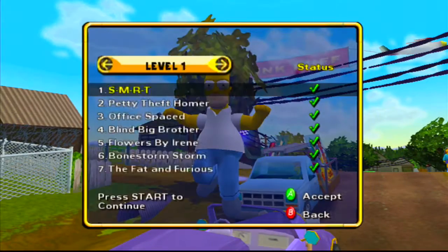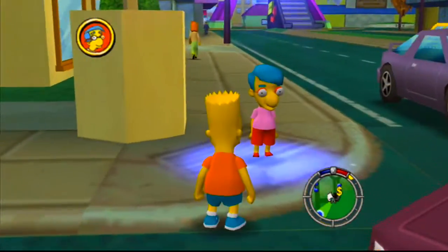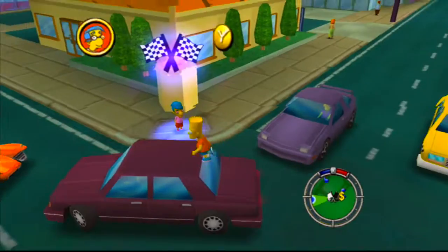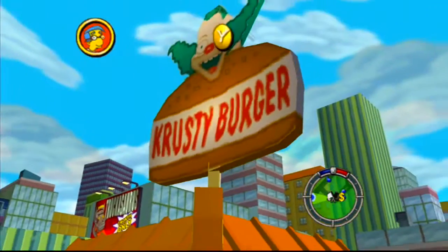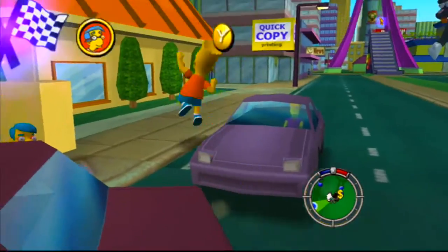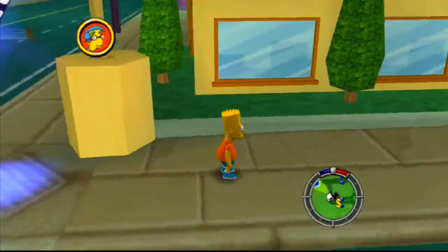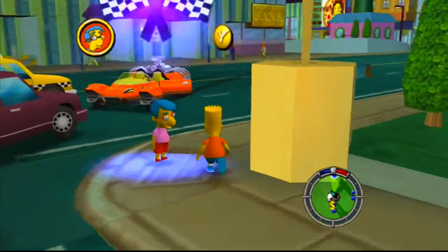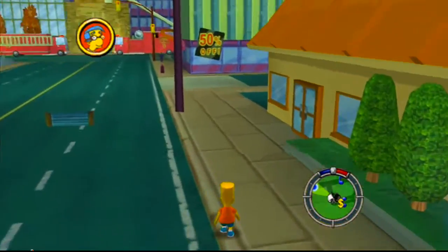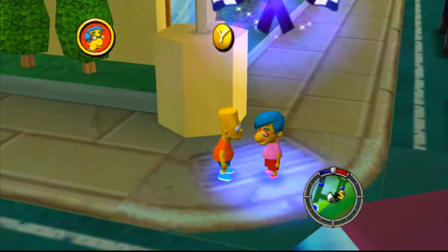So let's go to race number one for Bart. Here is the second race number one with Bart. To basically find it, you have to go to the Krusty Burger here. For level one to get to the one with Homer, you just basically go around the area where... Cletus, that's it. Anyways, let's get on to this one.